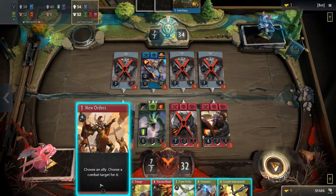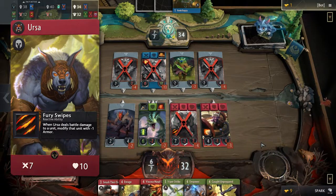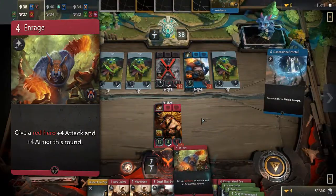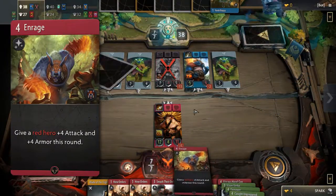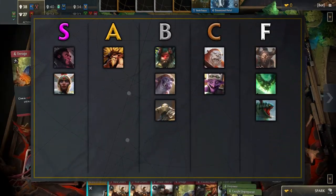Finally on our red hero list, we have Ursa. Ursa has great stats and a decent passive of wounding his opponents with minus 1 armor — fits well thematically for a bear. His signature card Enrage gives a hero plus 4 attack and armor. This is quite weak unless you draft multiple red heroes. This is why Ursa belongs in the B tier.